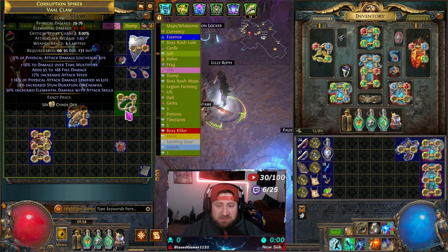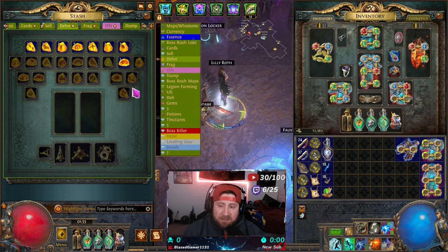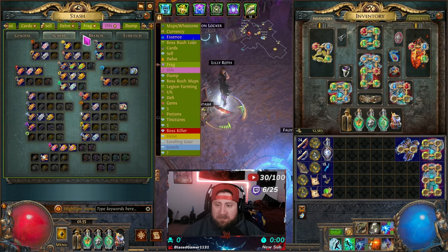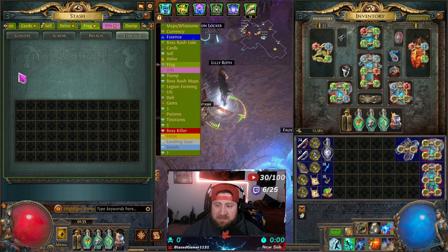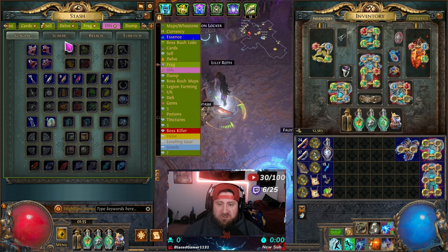The next two tabs I suggest are the delve tab and the fragment tab. The delve tab is where you store fossils, which you use to help craft certain gear mods — specific modifiers you need on gear. It's a good one, but I'd make it one of the last ones you get. Then there's the fragmentation stash tab: accumulating four different types of these items lets you go farm and fight bosses. It also stores scarabs you can use to modify things, breach splinters, and Eldritch items. These tabs will change based on what's actually in POE 2.